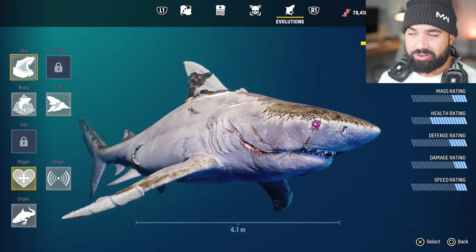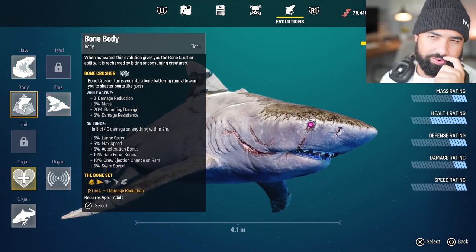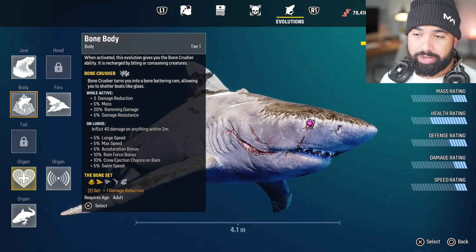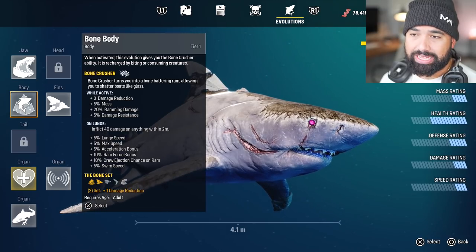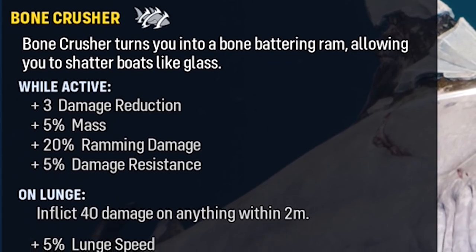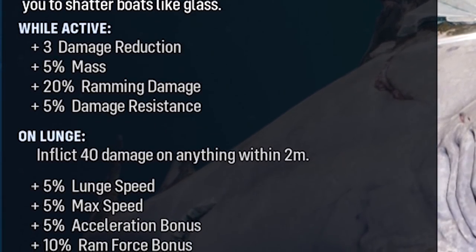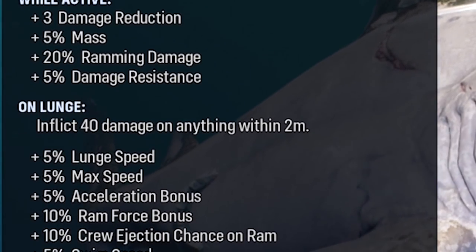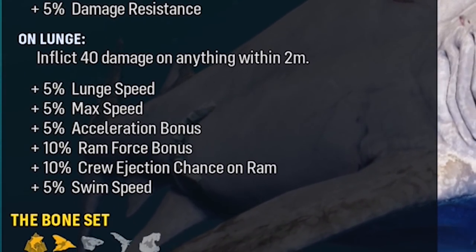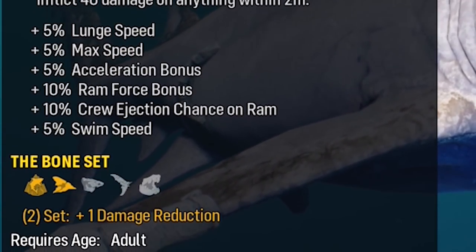We have one main objective right now, which is to reach a brand new land called Prosperity Sands. As per the last episode we didn't really go over the bone body — it gives us a bunch of new perks. When activated, the bone body gives you the bone crusher ability, recharged by biting or consuming creatures. While active you get plus three damage reduction, plus five percent mass, plus twenty percent ramming damage, five percent damage resistance on the lunge, forty damage within two meters, plus five percent lunge speed, plus ten percent ram force bonus, crew rejection chance on ram, and plus five percent swim speed.